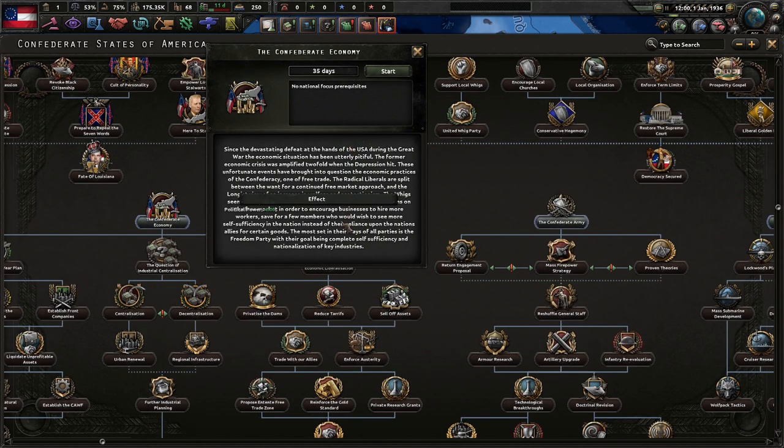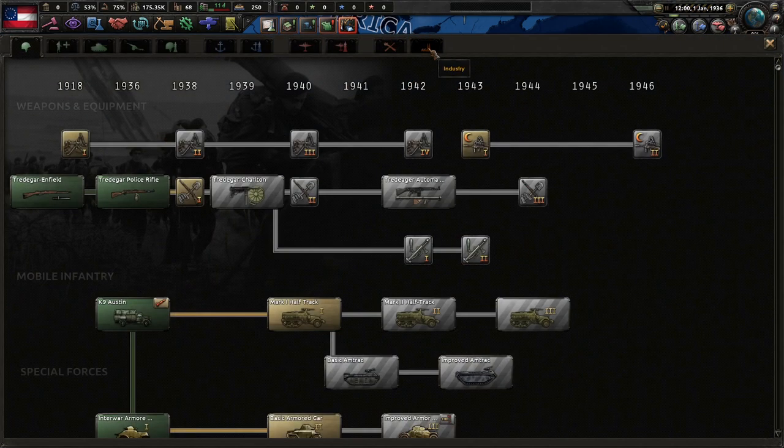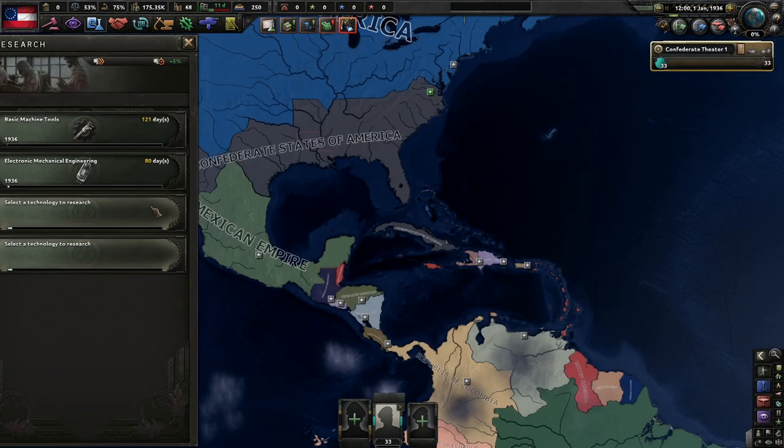I'm going to start off with the Confederate economy. Since the devastating defeat at the hands of the US during the Great War, the economic situation has been utterly pitiful. The formal economic crisis was amplified twofold when the Depression hit. There's a split between free market approaches and other factions, with political power bonuses on offer. The good thing about our focus tree is that most focuses are 35 days, which is really awesome.